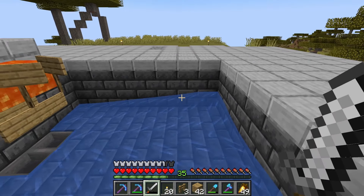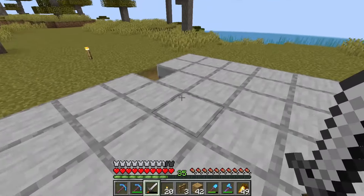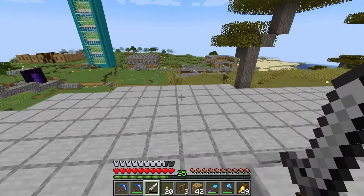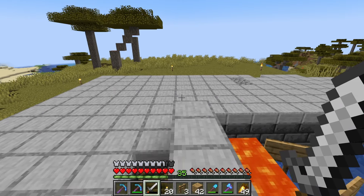I found out that my iron golem farm was already broken - it doesn't produce anything. The villagers are alive, but I replaced them twice because they all died. I tried getting them to reset their sleeping places, and then they all died again because they kept escaping and getting hit by the zombie in a boat. It was a huge mess, and honestly I'm not ready to take that on just yet. Maybe I'll fix it tomorrow.